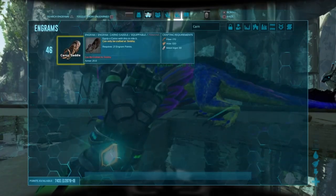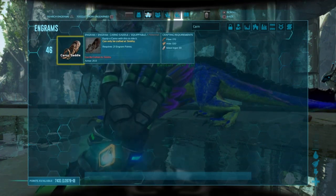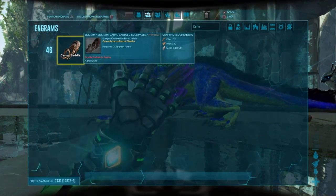Their saddle unlocks at level 46, costs 170 fiber, 320 hide, and 30 metal ingots.